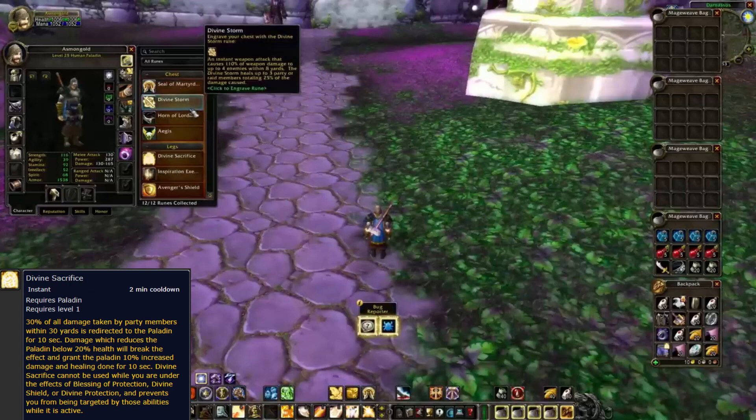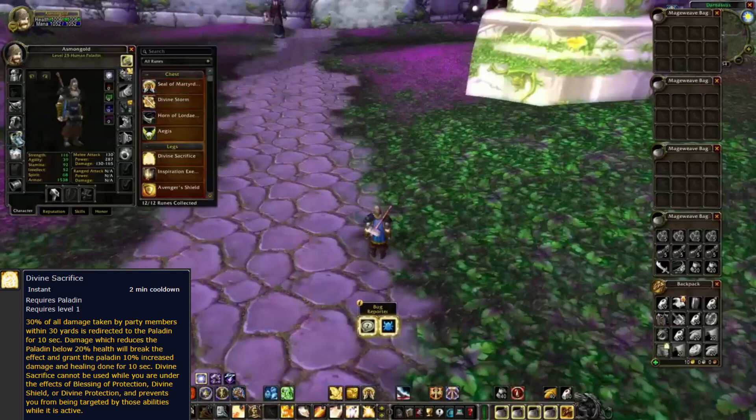Divine Sacrifice: 30% of all damage taken by party members within 30 yards is redirected to the Paladin for 10 seconds. Damage which reduces the Paladin below 20% health will break the effect and grant the Paladin 10% increased damage and healing done for 10 seconds.